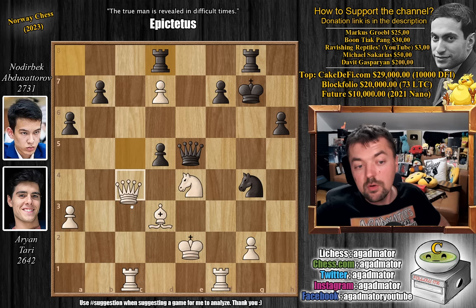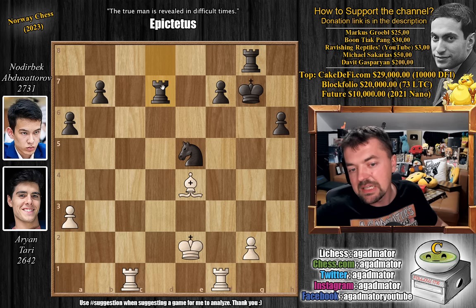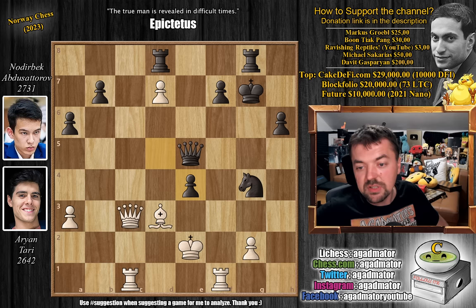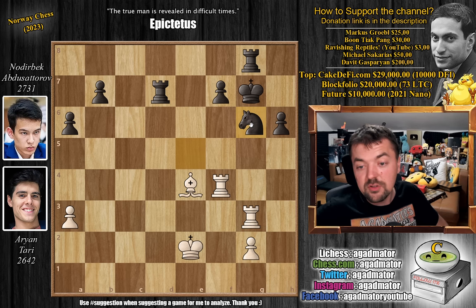And now just d captures on e4 — trading queens isn't all that spectacular. If you trade queens right away, bishop captures on e4, rook captures on d7 — it's only black who's pushing for a win. So after d captures on e4, bishop captures on e4, rook captures on d7, and now rook to f4. Of course, that cannot be captured as the queen is pinned to the king. So queen captures on c3, rook captures on c3, and knight to e5. We have rook to g3 with check, knight to g6, and even rook f to g4. Although it seems like it's white attacking, there's no danger — it's black who is up two full pawns.